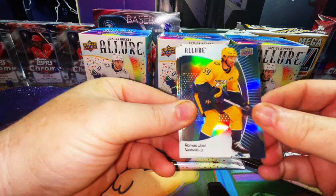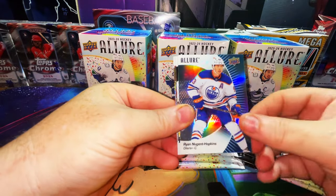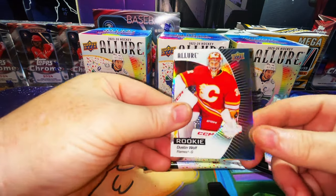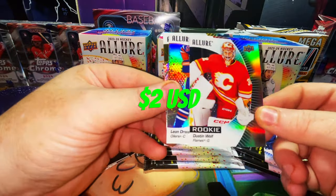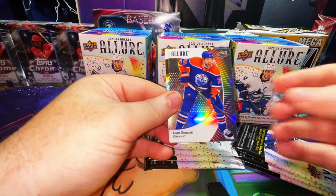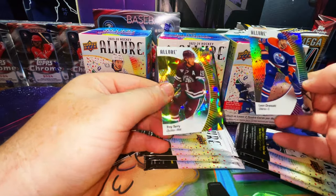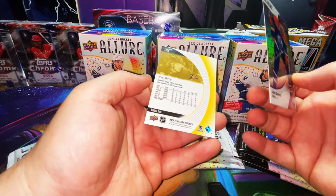Alright, Roman Josi. Ryan Nugent-Hopkins is following us around. Here's our first rookie - nice, Dustin Wolf! Look at that refractor parallel, that is beautiful. We like this, let's put that in a sleeve.